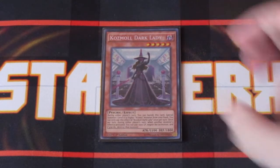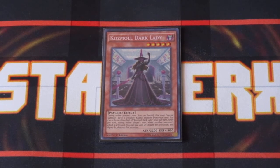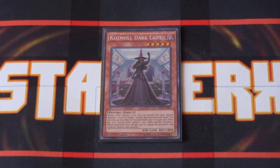Cosmo Pilots — Cosmo Dark Lady. Dark Lady is pretty damn awesome, primarily because while she's on the field, you can pay a thousand life points, negate a monster effect, and then destroy that card. And like all pilots, she has a quick effect which allows you to banish her to special summon a Cosmo ship from your hand to the field.